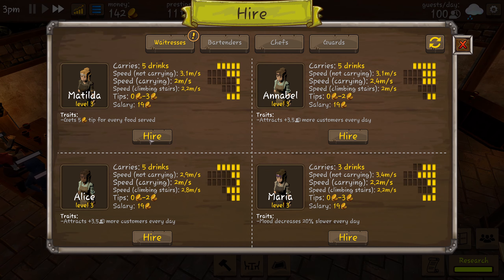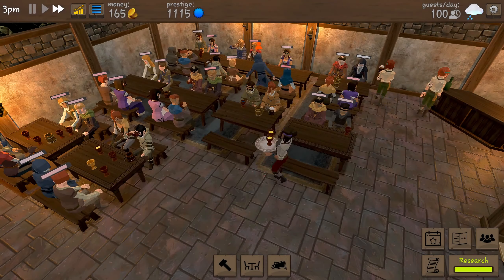Do we need to hire any more staff? We do need another waitress — she gets five tips for every food served. We're gonna hire Matilda; it costs a bit more money but we need it. We've got enough money for our spice rack — we'll stick it right about there. That completes the quest and we get 300 coins, which means we can now afford our wash basin. Let's put the wash basin right there next to where the chefs can wash their hands — that completes that quest too.